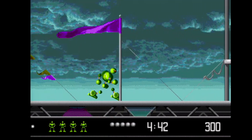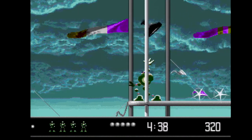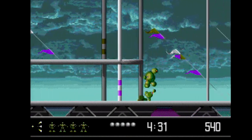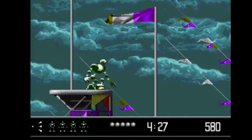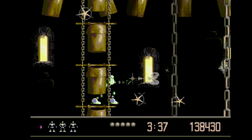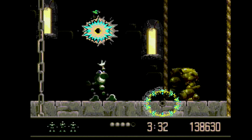After oogling the graphics, you will then notice how smooth the controls are. Vector Man has the perfect amount of momentum as he runs and jumps. The shooting feels excellent as well, and everything is super crisp and responsive. The attention to detail is simply outstanding. As Vector Man shoots, there is a recoil in his arm and torso, giving the weapons a real sense of oomph. When you destroy an enemy, the screen shakes, furthering that sense.